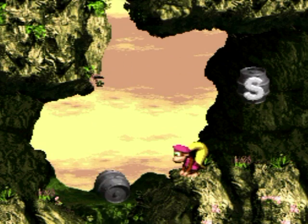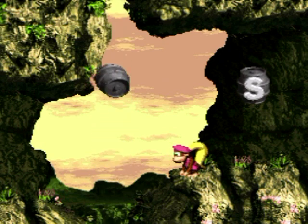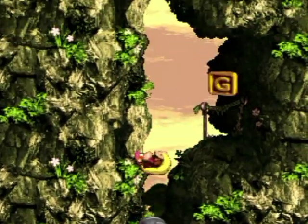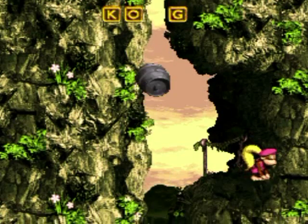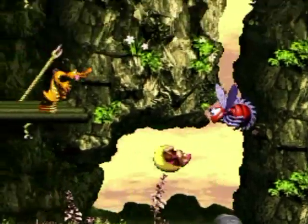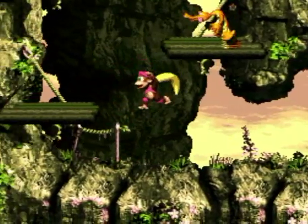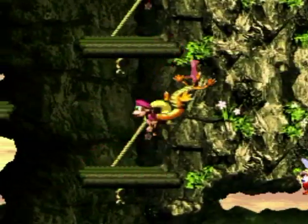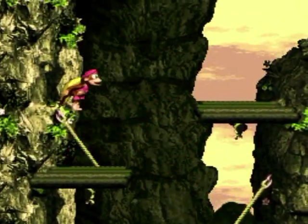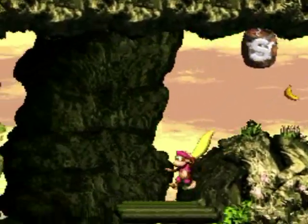Maybe I can avoid that — something tells me I can't. I'm just gonna go up. Letter G — I probably missed something on the other path, it was probably just the letter N or something like that. Nope — also these jumps are kind of tricky because you've got really tight landing areas. Just be mindful of enemies and you should be fine.